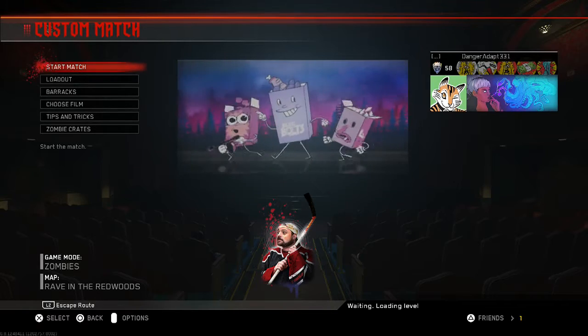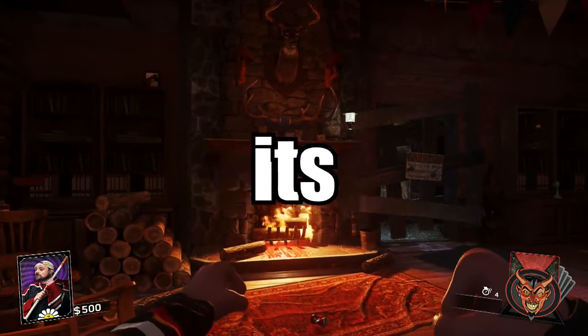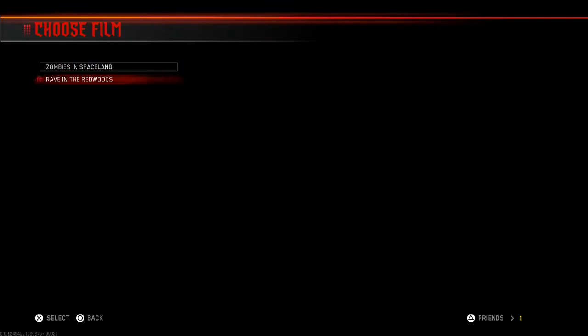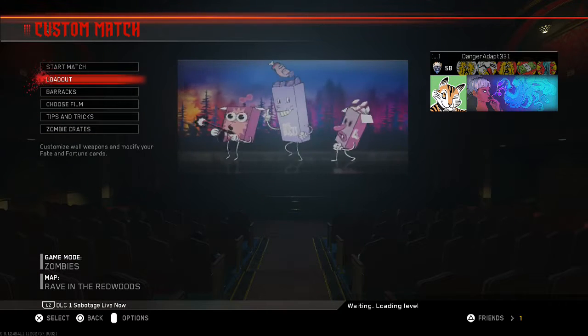You'll know you completed it when there's a little picture of Kevin holding a hockey stick. Then you start the game and you will have Kevin Smith. You also get an achievement. The pattern you're going to want to go is: right, left, left, down, down, right.